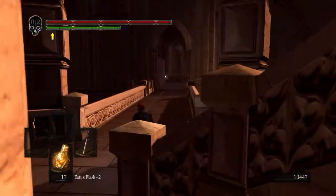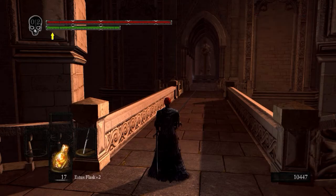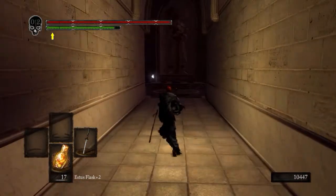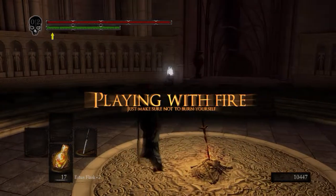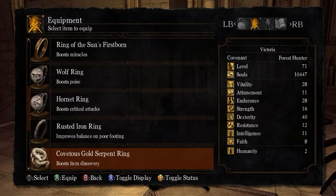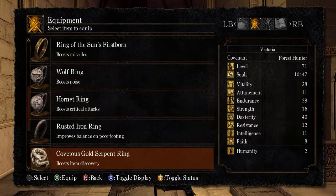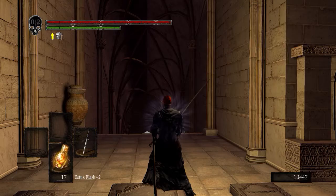Now to fight Gwyndolin, first off you need to have gotten the ring in the catacombs called the Dark Moon Seance Ring. I got that off camera because you have to run past a bunch of skeletons in a very narrow hallway with a necromancer behind them — it's behind a tomb. There goes the wall. If you don't have the ring, the wall will never disappear and you'll never be able to fight Gwyndolin. You can take the ring off after you're done with it, though personally I don't need the additional attunement slots.